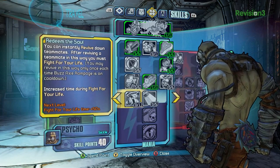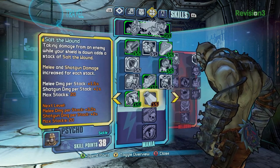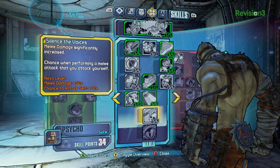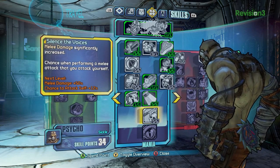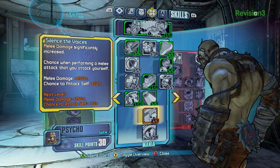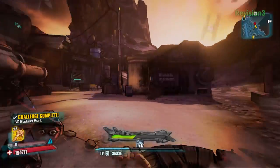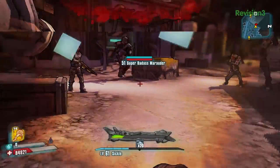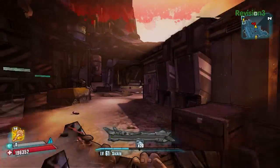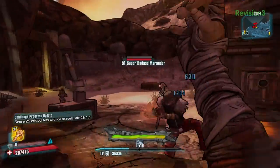Redeem the Soul is cool — it allows you to switch places. You can revive a teammate instantly, but it forces you into Fight for Your Life, which if you've purchased Light the Fuse, you get to do that instead. And Silence the Voices — lots of pros and cons in this tree — dramatically increases melee damage, but you have a 12% chance of smashing yourself in the face. The fictional reasoning for that is his psycho personality fighting back against the inner hero, because the inner hero is always talking in his head and he's trying to get rid of it by smashing himself.